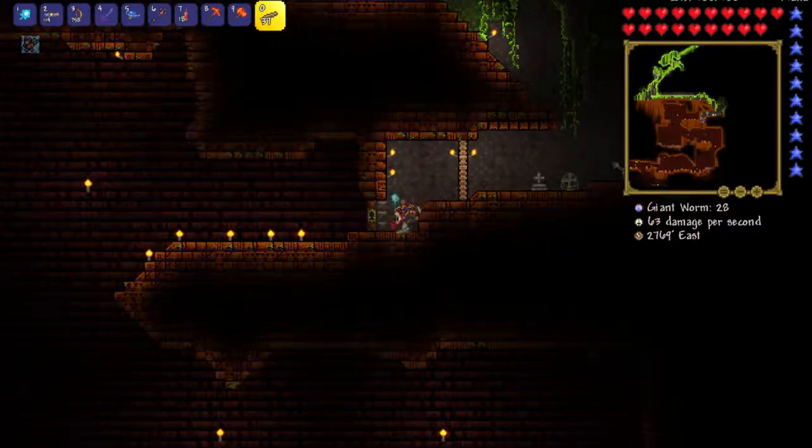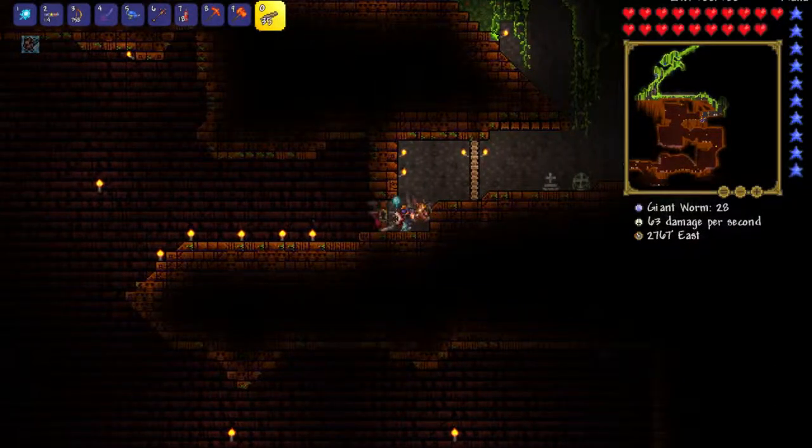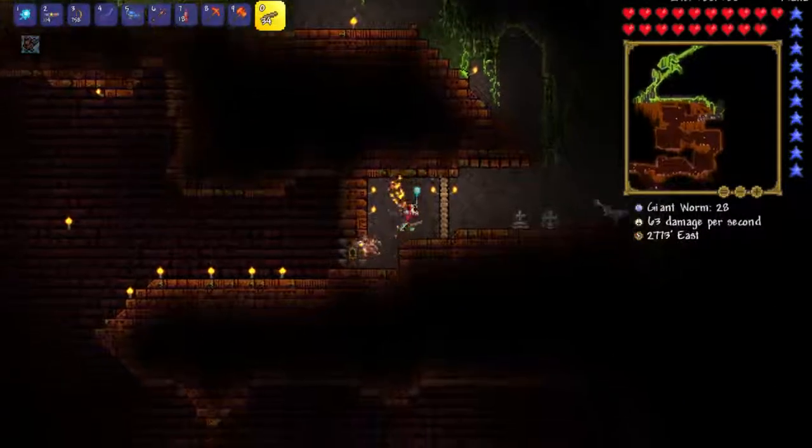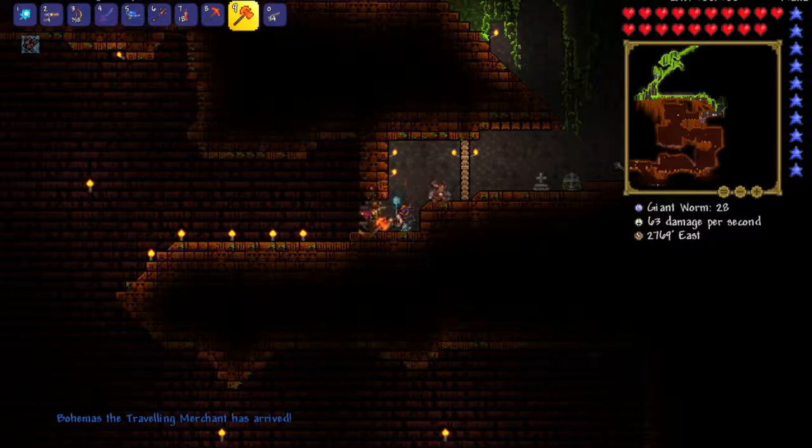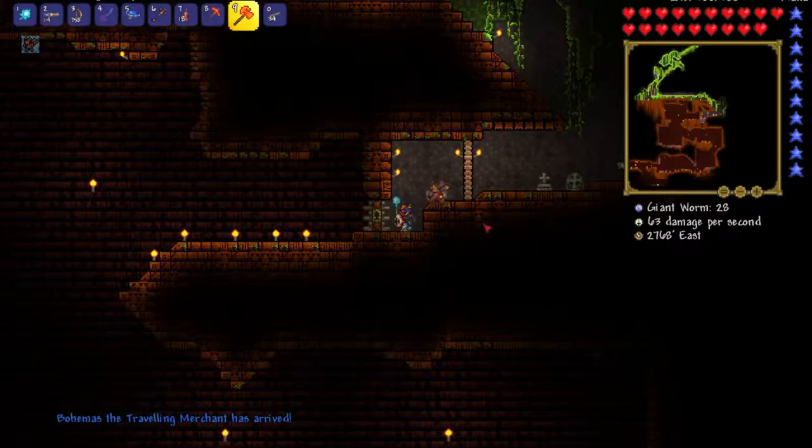You want to place three platforms on either side of the door. This is so that you can get in and out, and you take a hammer — any type of hammer — and change the platforms into staircases.